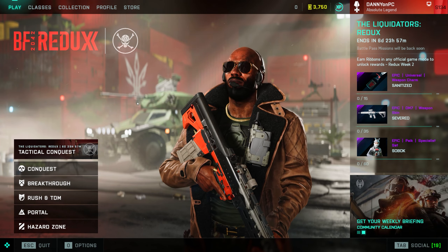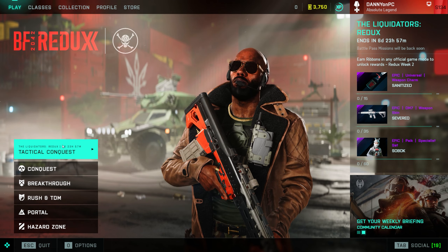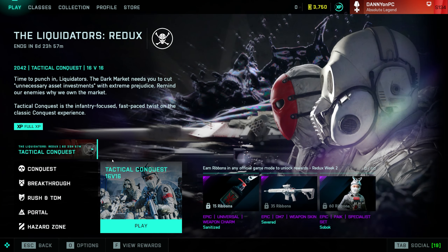We are in season 2 of Battlefield 2042 now with Tactical Conquest, with Connection — a weapon charm — an epic DM7 skin named Seffert, and a Sobok set for Pyke.